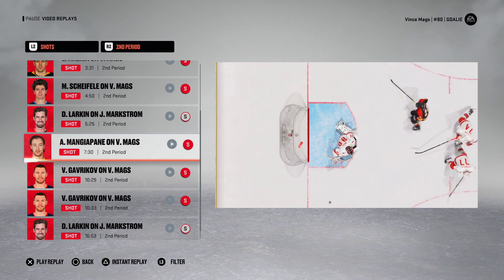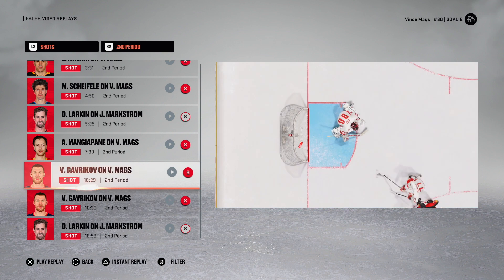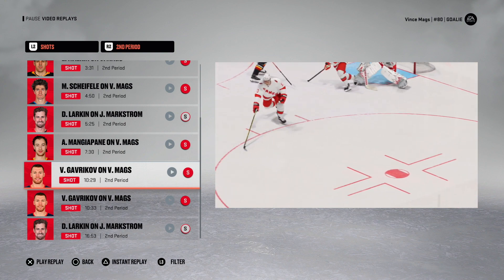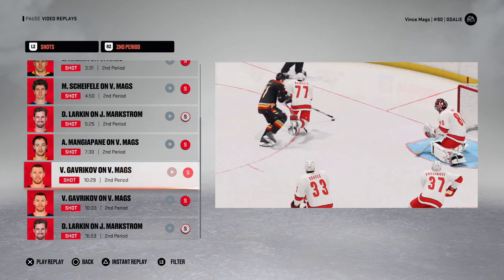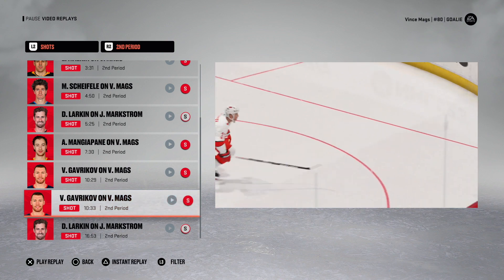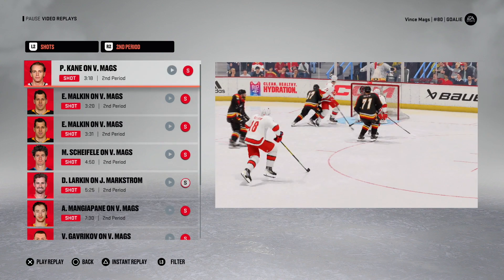There's a save from Mangiapane from outside — pretty decent, handled into the corner. Gavrikov — nice blocker save from outside. We can't see it because the stupid NHL logo graphic. Gavrikov again just moments before that — there's a nice pad save, kicking it away. Nice flexibility on that one. That's all we got from the second period.